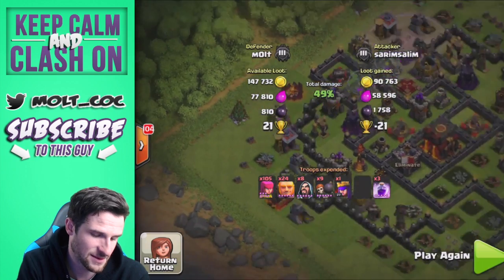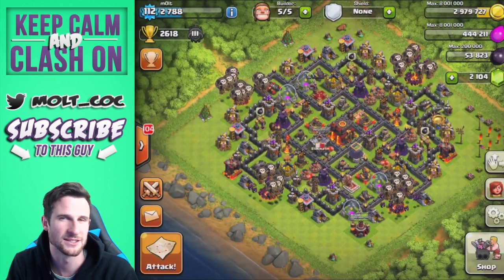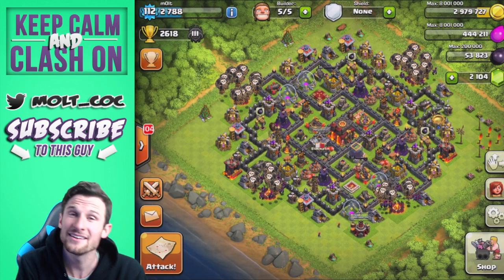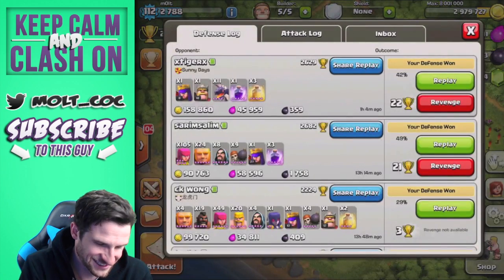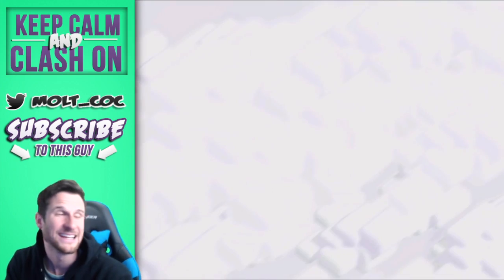He should have waited or attacked somewhere the Queen was not — if he had attacked from the left side or the bottom of the base he would have done much better. So for anyone who finds my base, attack from the bottom and you should do just fine. Next replay: 29% — this guy uses 19 hog riders.